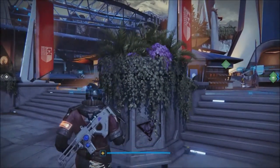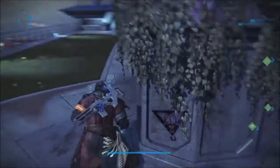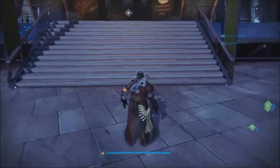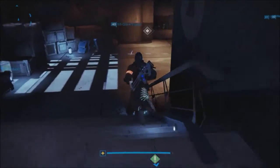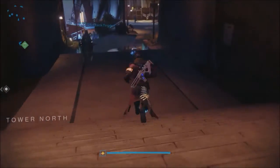Hello, everyone. My name is Veritas. Welcome back to Destiny. This little symbol here means that Xur, the Agent of Nine, the mysterious exotic merchant who sells things on the weekends, has arrived. Specifically in the Tower. He's over in Tower North again, across from the Speaker this week.